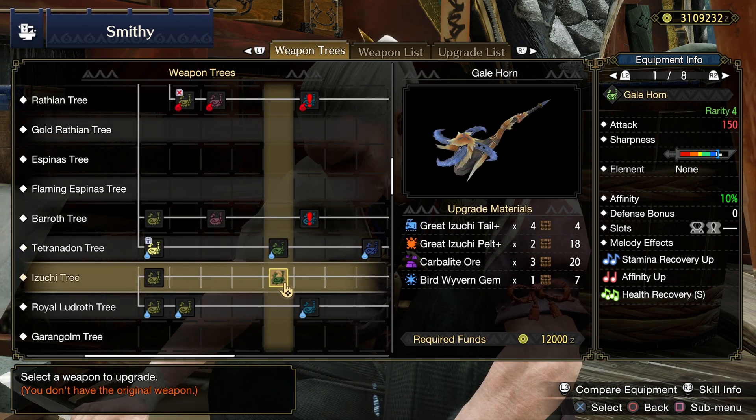In the endgame of Rise base game, we can use Bizzogi's Haunting Horn as a raw damage weapon. Alternatively, you can also get the Tigrex Horn — it has decent damage but negative affinity. From here we will be going to Sunbreak.